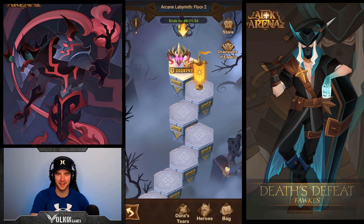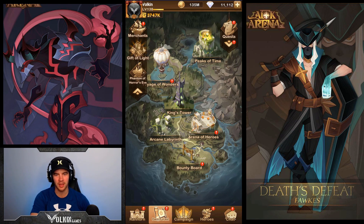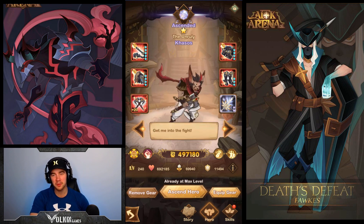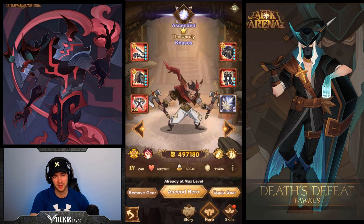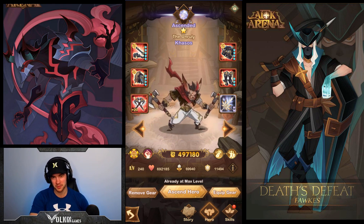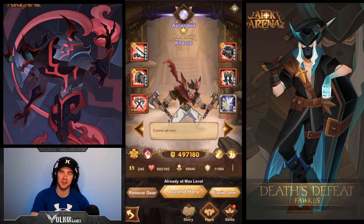K-Source is a failure — he cannot solo Labyrinth. It just doesn't work. Especially with the scaling on this account, the scaling really hurts us. That's the failure of the one-star 240 level 20 signature weapon K-Source. You can't get much better than that. But if this was on one of my other accounts I feel like he could have done it. Unfortunately we failed the attempt — Shemira is still the queen. We will do an attempt with Grizzle eventually on that account where the scaling is a lot better. Riz is out of the question but I feel like we could do it. Anyway, thanks for watching guys — I'll look forward to seeing you in the next one. Cheers.